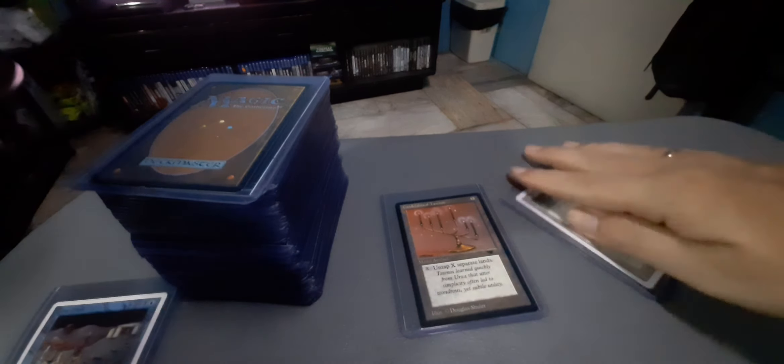Draw a card. Play a Volcanic Island. Tap. Time Walk — take an extra turn. Untap. Draw a card. Okay, you're done. Opponent's turn — draw, play something. Play Force of Will, counter it. Play this. Tap. Wheel of Fortune — discard 3, draw 1, 2, 3, 4, 5, 6, 7 cards.